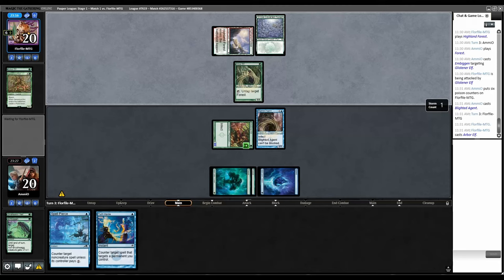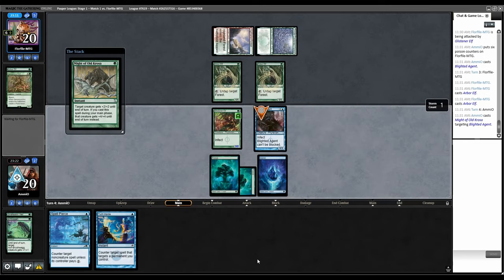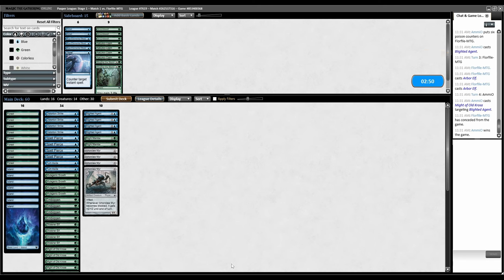Let's just play Blighted Agent this turn. Arbor Elf. Arbor Elf. So this is main phase. Might this, and then they die. Game three, same thing — run it back. We're missing blue mana, but other than that I don't think I can just toss this hand. Keep.